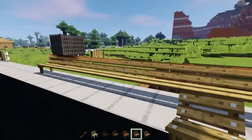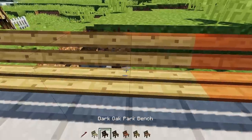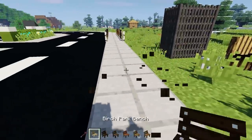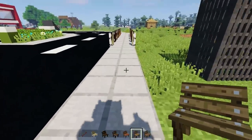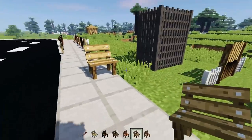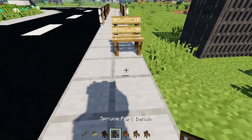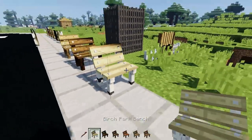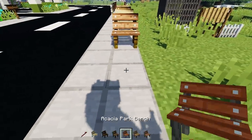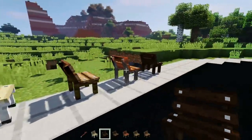You can also mismatch different types of park benches together. They come in all the different wood types: oak, spruce, birch, jungle, acacia, and dark oak. This update is all about improving existing furniture but also adding new stuff, and I want to keep it consistent by adding all different wood types for everything we add in.